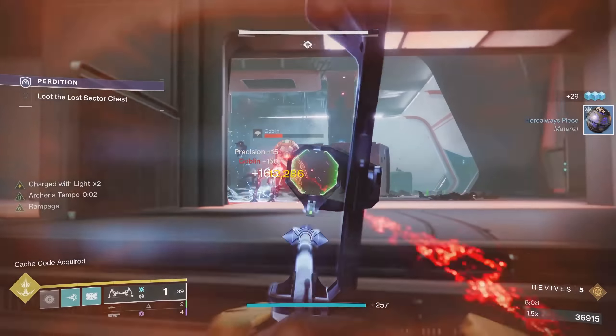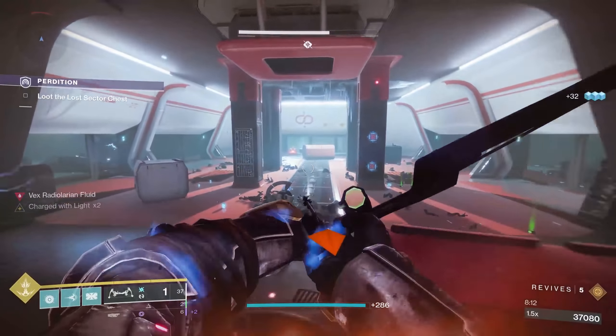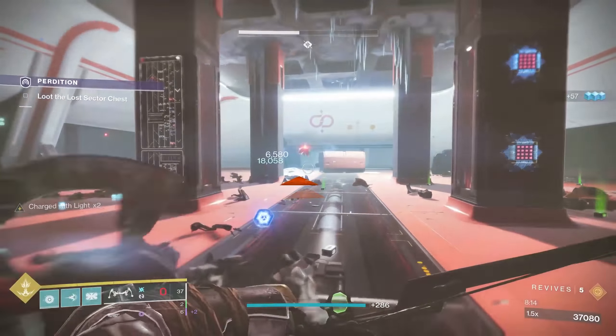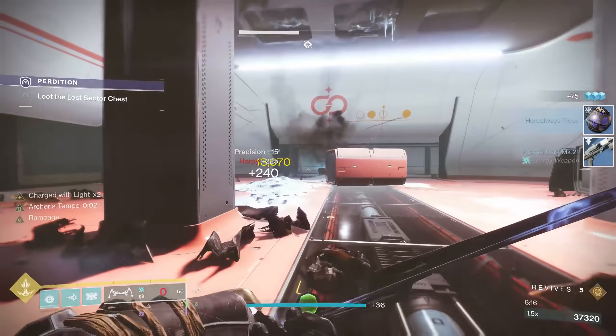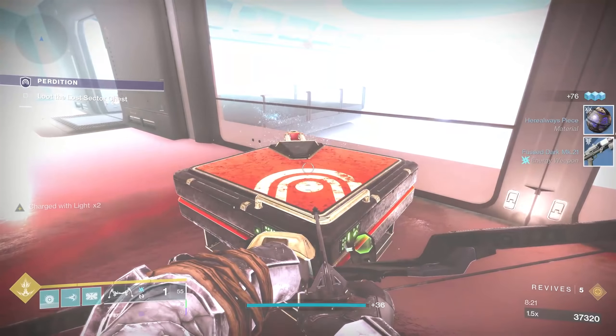So, don't run to the chest — just make sure all the adds are down. The champions should all be down at this point. Shouldn't be anything much else to hurt you. Hobgoblin down — you should be good. 8-minute wrap — open it up.